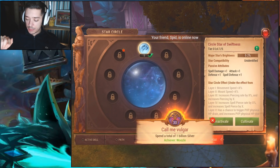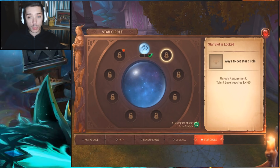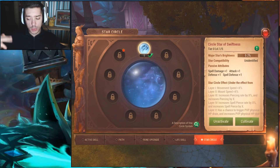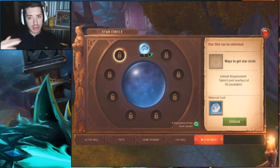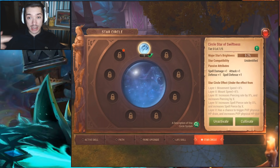As you can see, the passive attributes are spell damage plus one, attack plus one, defense plus one, and spell defense plus one. It doesn't matter how many star cycles there are — at the moment we only have one, which is the Swiftness, but they will be bringing out others. All of the passive attributes are going to add up, giving us insane amounts of passives, which will massively increase your character's damage, healing, or tanking capabilities.